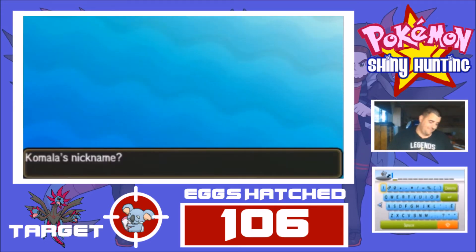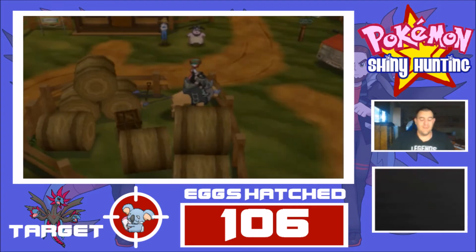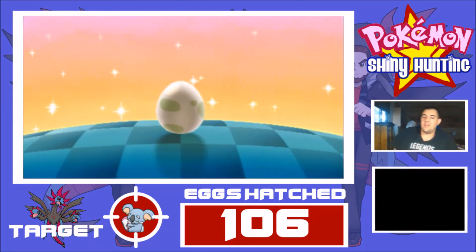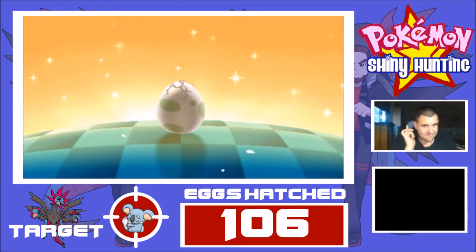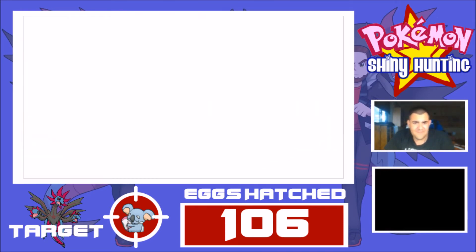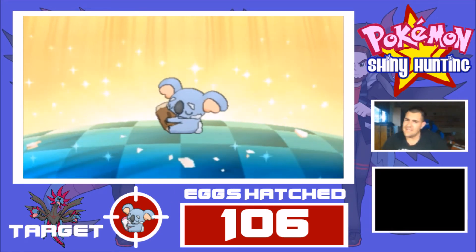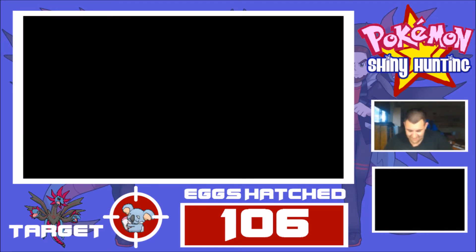Alright, here's the thing. A lot of you guys might be thinking, Chris, why the fuck would you want to Shiny hunt a Komala? Well, if you guys don't know, Komala is actually one of my favorite Gen 7 Pokemon. And honestly, I don't think there could have been a better Pokemon for me to Shiny hunt for number 50 than an Australian symbol — a koala. Because we Australians have been waiting so long for this moment where we get an Australian icon in the game, like a kangaroo or something like that. But hey, we've got a koala, so I'll take that.